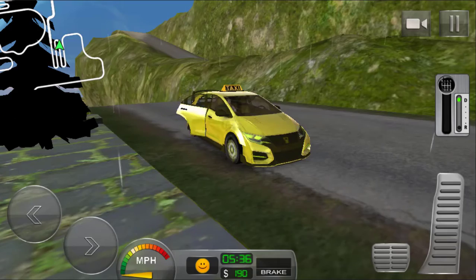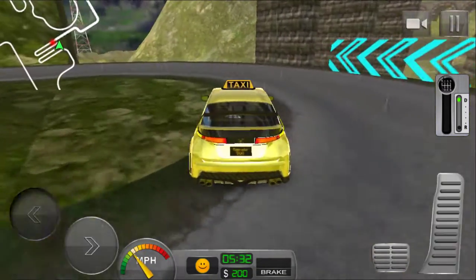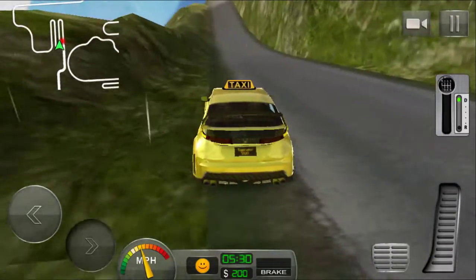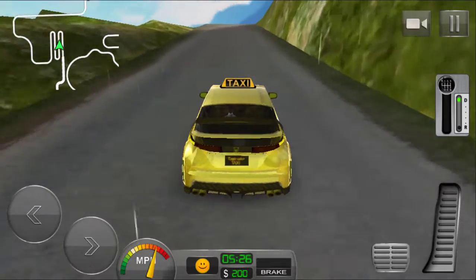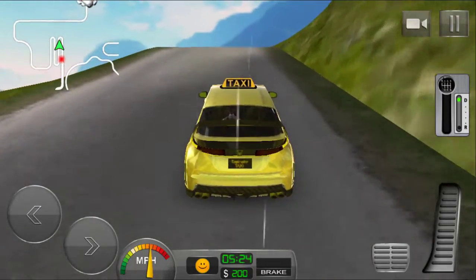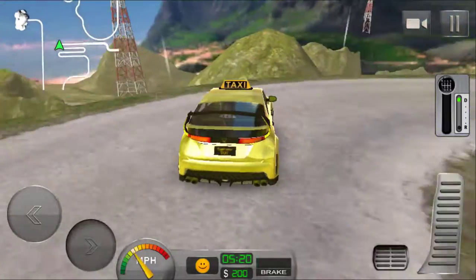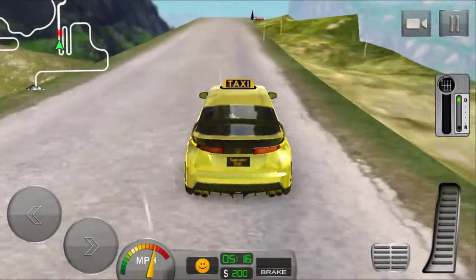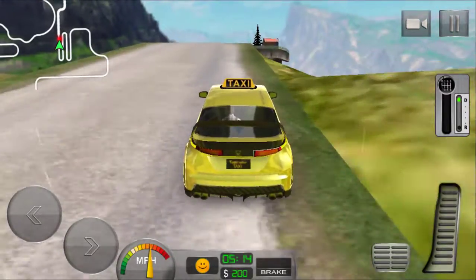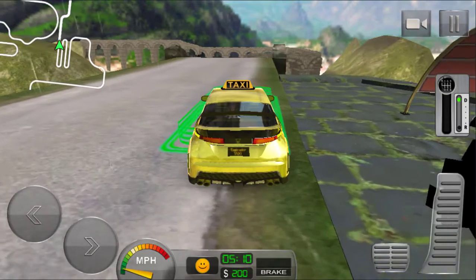Here we can see the passenger entering into my car. I will drop him to the red signal in the map. You can see I have already earned 200 dollars. Don't fall from the road — here is the place. Yes, stop here.